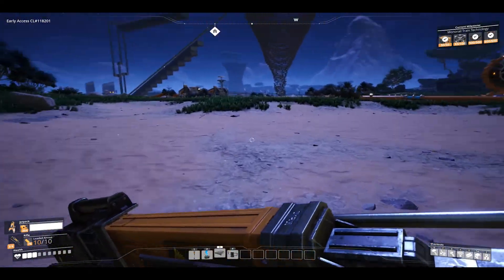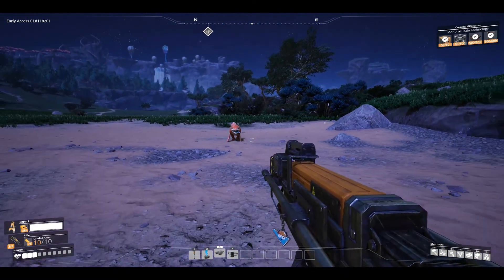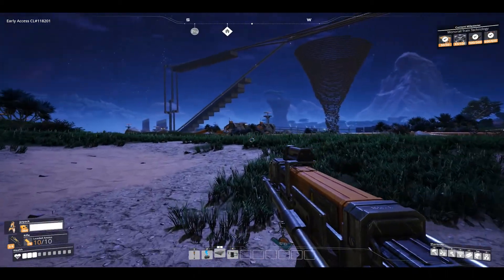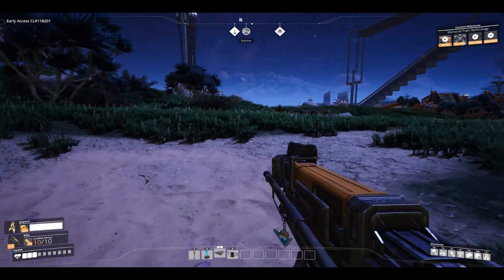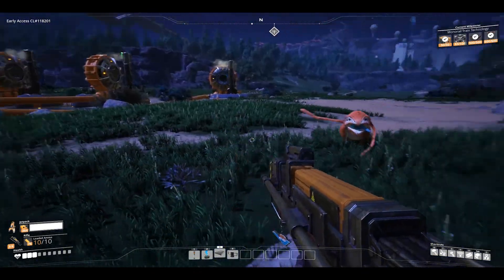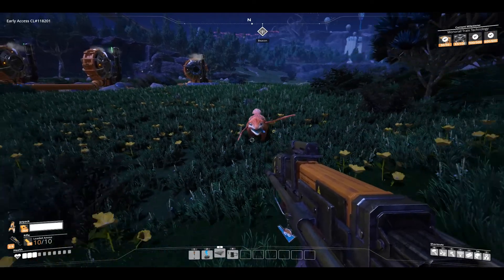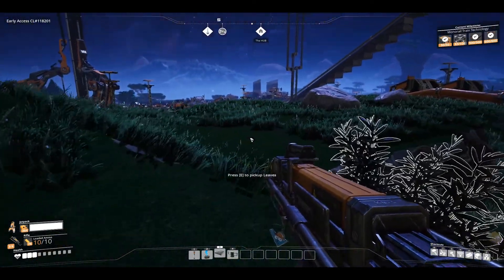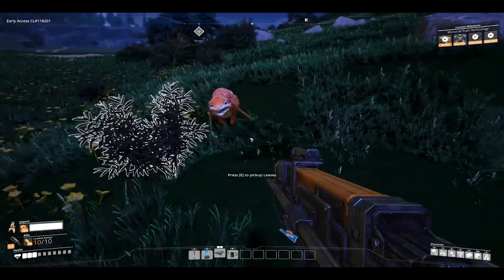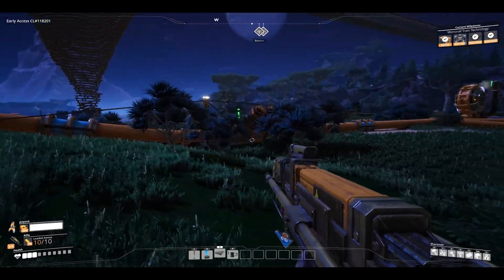Oh, there he is. Come on, lizard doggo, it's time to follow me. To our base. We're going to put lizard doggo somewhere, but I'm not sure if we can trap entities and mobs, because when you reload the chunk, they just teleport out of their habitat. So now it's time to get our lizard friend to a safe place.